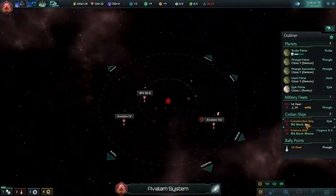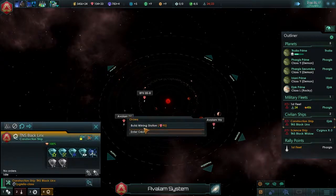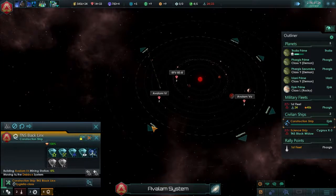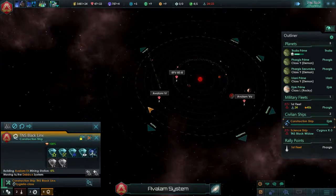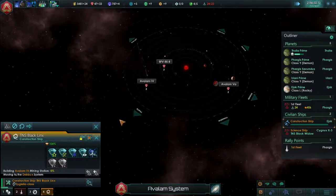Well, this actually lies within our space now. So we can send our construction ship back and finally start building these mining stations again. So we're going to be able to pull in an extra six minerals out of this system. That's going to put us up to 40 minerals a month. Not super impressive, but better than nothing.